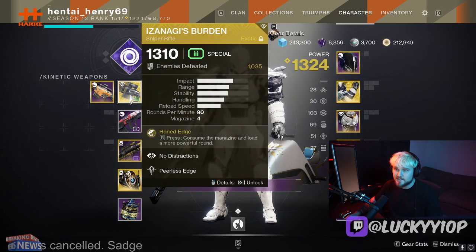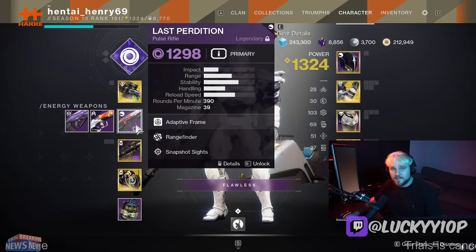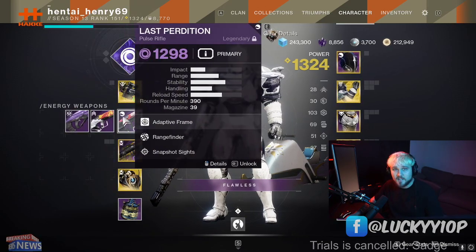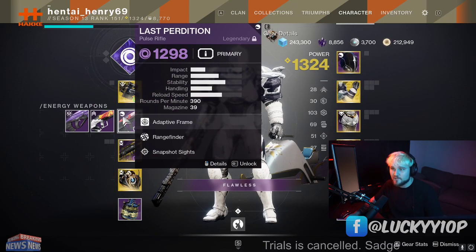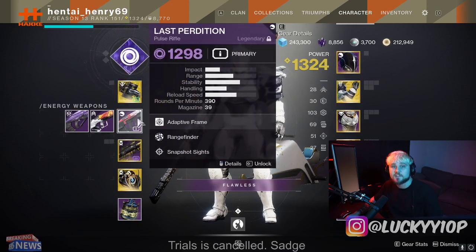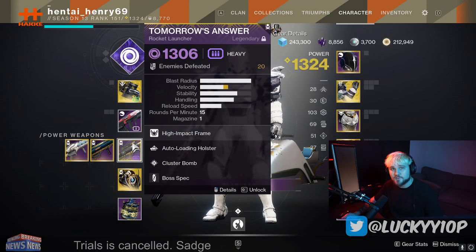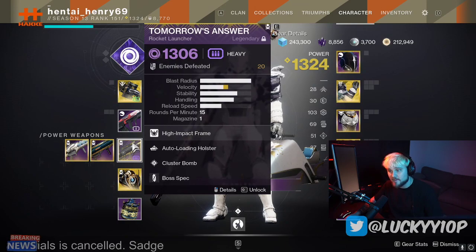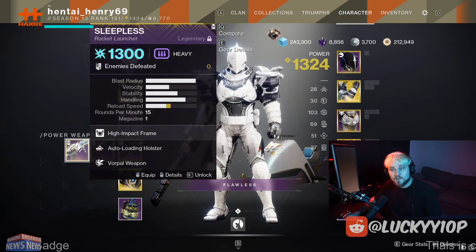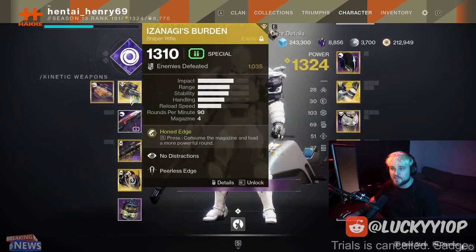For my kinetic slot I'm using Long Shadow or Izanagi's Burden — a sniper in the kinetic slot is best for breaking shields. For my energy slot I'm using a pulse rifle, and I've got three different pulse rifles depending on what shields I'm breaking: Last Perdition for void shields, the GN7 for arc shields, and Stars in Shadow for solar shields. For power, I rotate between Tomorrow's Answer for void, Code Dweller for solar, and Sleepless with vorpal for arc.